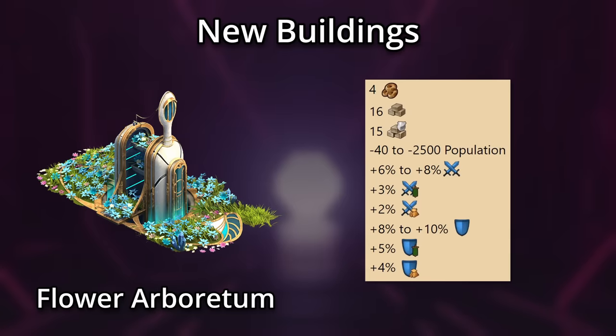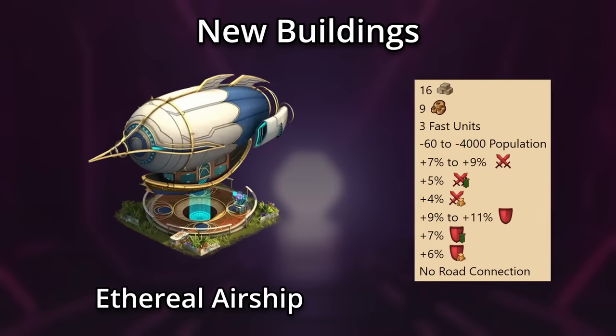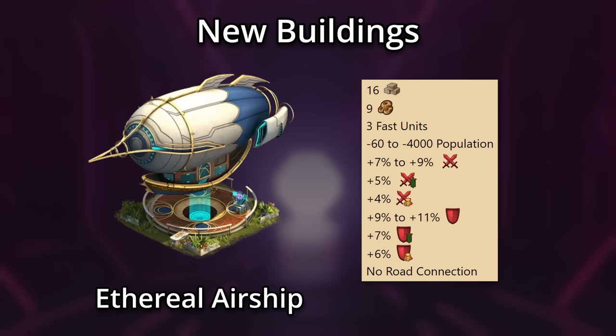The Arboretum requires population, but gives us forge points, goods, guild goods, and boosts for defending armies for various features. It does need a road. The airship also requires some population and gives forge points, goods, and three fast units, as well as boosts for attacking armies for various features. It will not need a road.